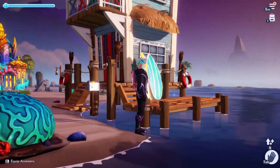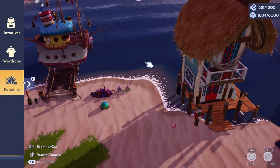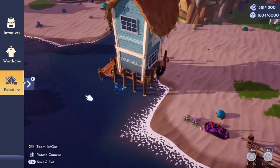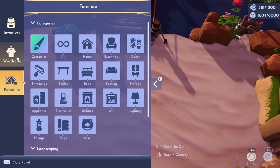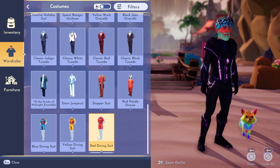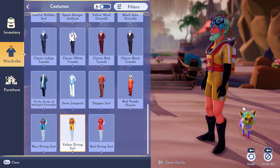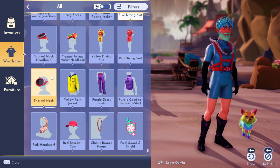How cool would it be to walk down and fish off the pier? Maybe in the future they'll add something like that. For 3,000 moonstones it's not too bad overall, and I am glad I got it. Moving on, let's go to the wardrobe. Under costumes, I have my three scuba sets — the red diving suit, the yellow diving suit, and the blue one which kind of matches my hair.